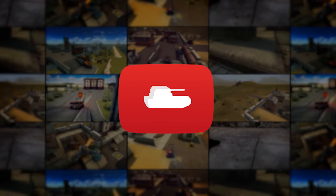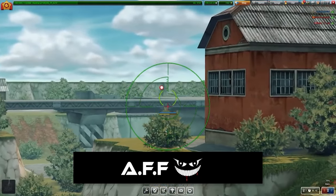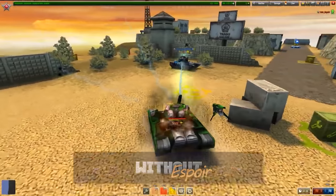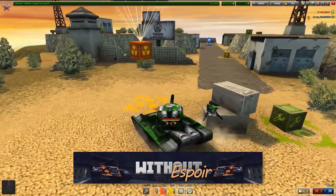New week, new videos. First, AFF decides to bully Juggernaut on the battlefield using some smart equipment choices — find out how he does it. Next, Espoir takes the new Hyperion drone for a test drive. Curious about what this new drone does? Check it out!